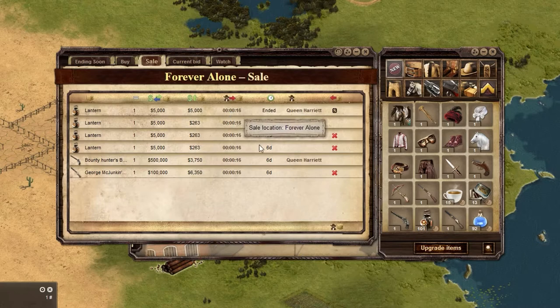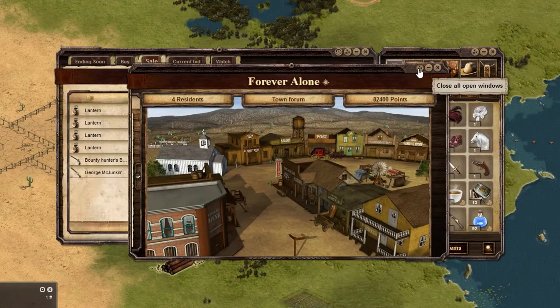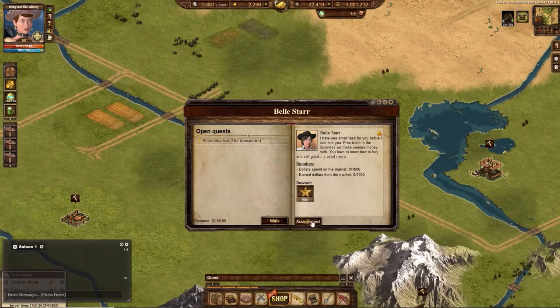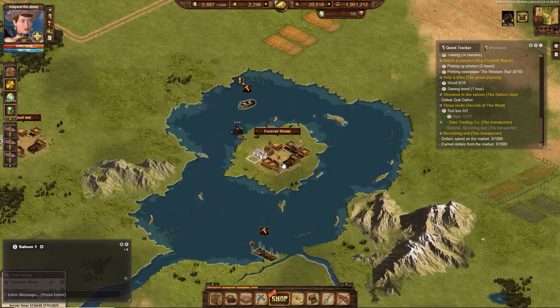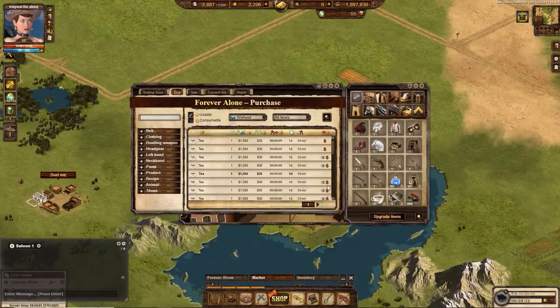Picking up money from a sold item is the same as picking up an item you purchased. Click on the town with the money, travel to it, and then pick up the money to deposit in the bank. Some quests require selling or purchasing items from the market. To complete the task, you must complete the transaction by collecting the purchased item or by collecting money from the market for the sold item.